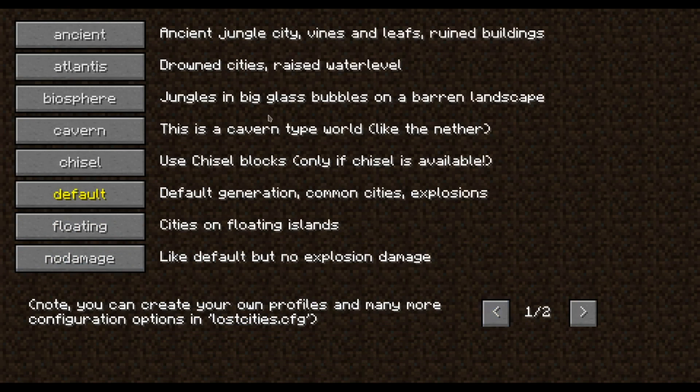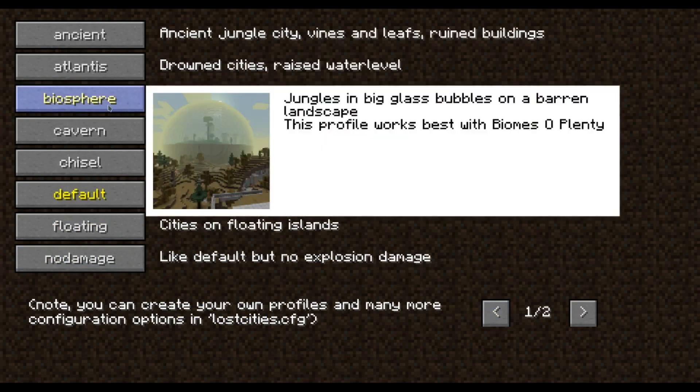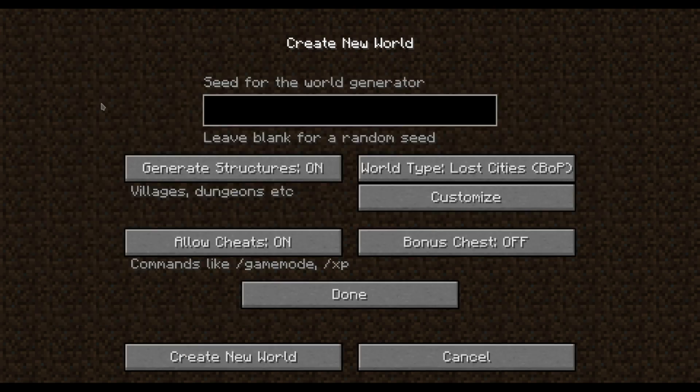There are a few new world types. Let's start with this one — jungles in big glass bubbles on a barren landscape. Let's try it out and create a new world.